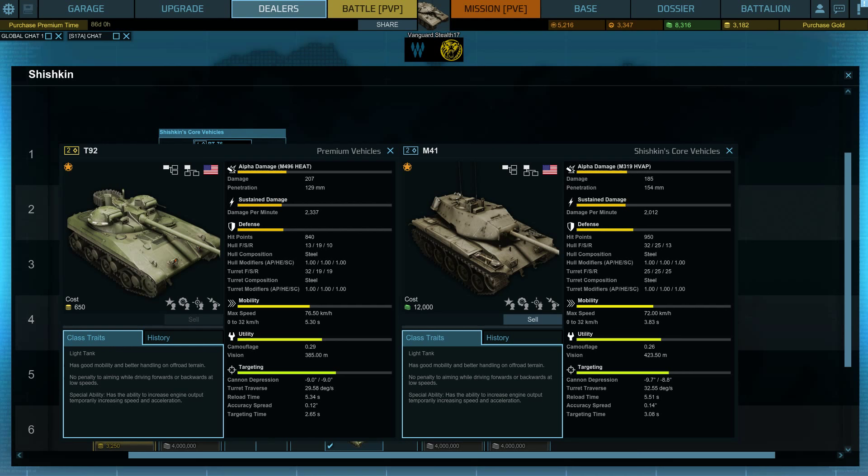Now that I'm looking at it, the cost for this tank is 650 gold, which is really very moderate. As far as the stats go, your damage done on the T-92 is a bit higher and same goes for your DPM, but your penetration is a bit lower. This means that at this tier you will have a bit of difficulty penetrating the frontal sides of tanks, but so long as you take the rear or the sides and go for the flanks, you have a pretty good shot.